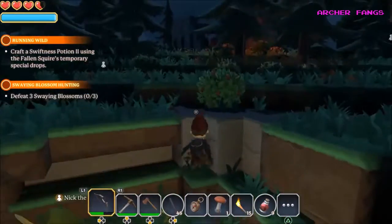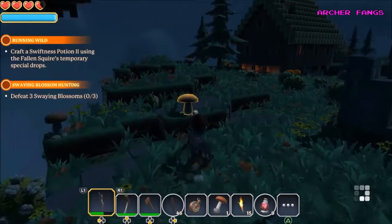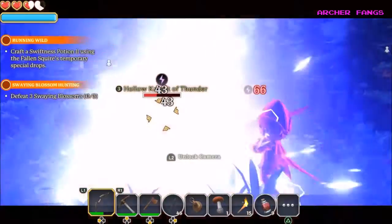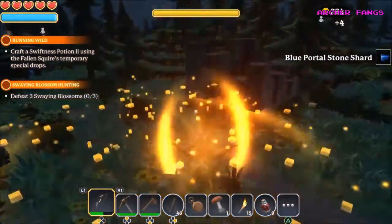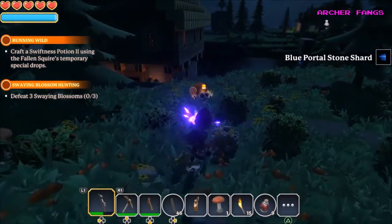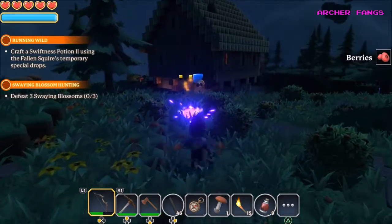We now have a quest to defeat three Swain Blossoms — those little flowers that pop up from the ground and walk towards you. I already defeated three of them before taking the quest, so that's unfortunate. They do spawn back after a while. If you want to complete the quest faster, you can leave the world and come back — all the monsters will respawn immediately.